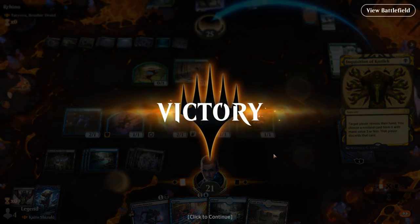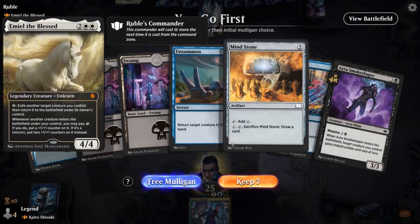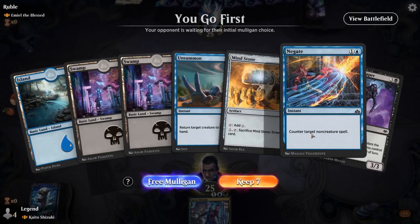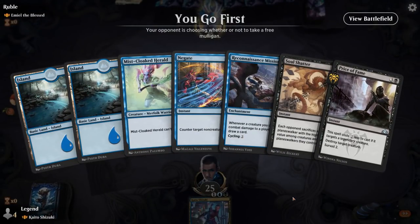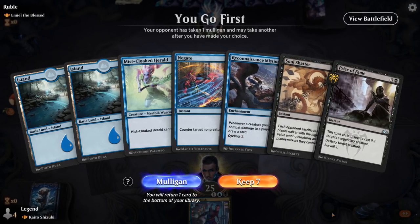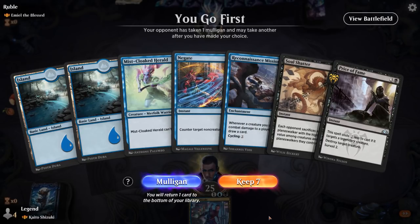Alright, we're on the play facing Emile the Blast — the Flicker deck. So we're going to need some creature interaction. Unsummon's nice but Negate not so much, and we're missing a cheap enabler for ninjutsu and for Kaito. This hand is missing black mana — I can cycle Reconnaissance Mission if I have to. Negate I don't really care about too much. Soul Shatter and Price of Fame are both nice — I'll try it.